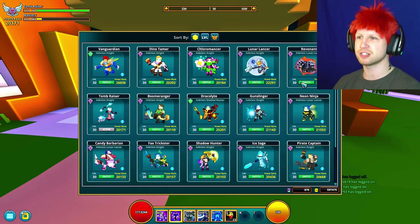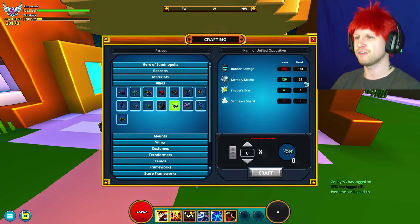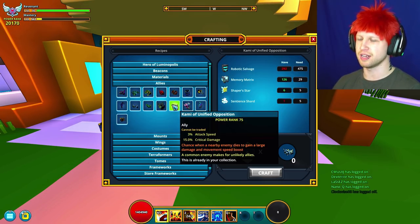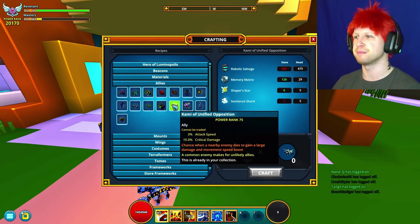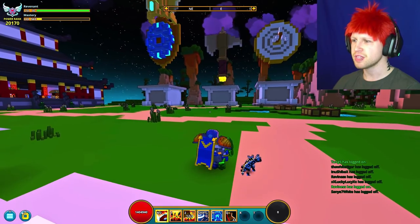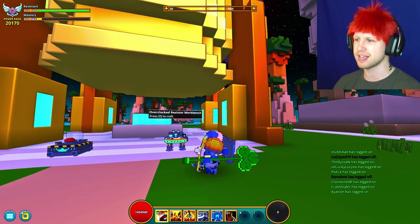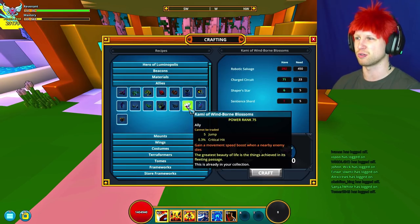But then we've also got this guy which I actually really like — the Unified Opposition. These names, jeez Louise. 25 Matrix, a lot of Robo Salvage, Shaper Stars, and an Ur-Sentient Shard. He's going to give you 3% attack speed and 15% crit damage, plus a chance when a nearby enemy dies to gain a large damage and movement speed boost. He's going to be pretty much the same as a Raptor Berserker, just obviously not nearly as powerful. He's a little two-headed Dragon Ally — one side blue, one side yellow, with each head animating individually. He's based off one of the Streamer Dream allies.